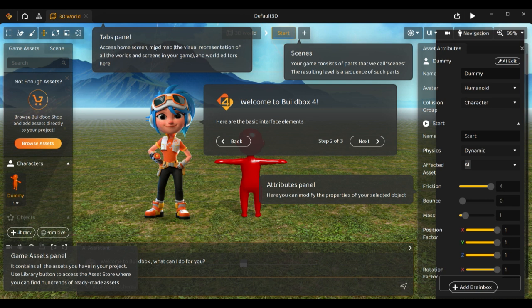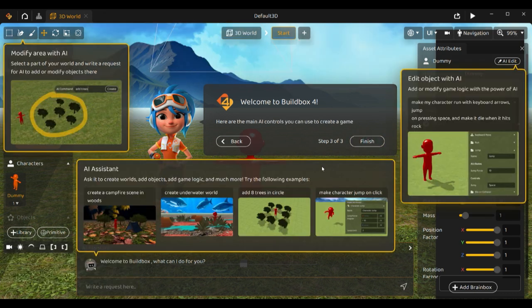This is the tabs panel — it gives you the home screen, the map representation of all the worlds and screens in your game, and the world editor where you can see scenes and add new scenes. The attributes panel lets you modify properties of your selected object. You can modify an area with AI by selecting a part of your world and writing a request. The AI assistant lets you create worlds, add objects, add game logic, and much more — for example: create a campfire scene in woods, create an underwater world, add eight trees in a circle, or make the character jump on click.